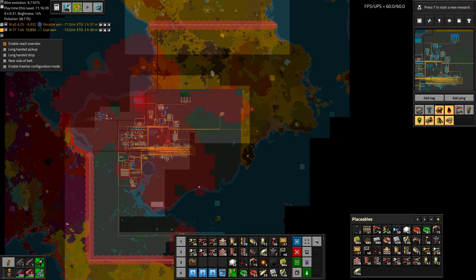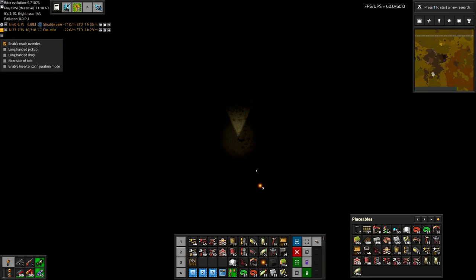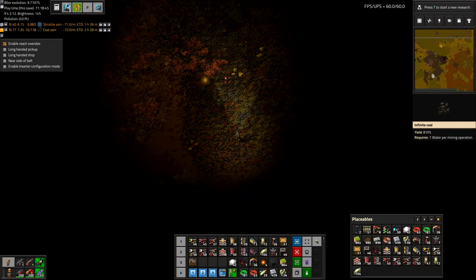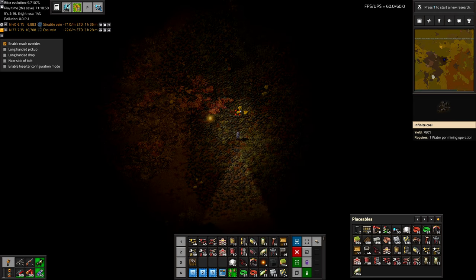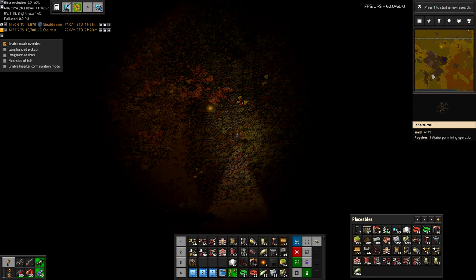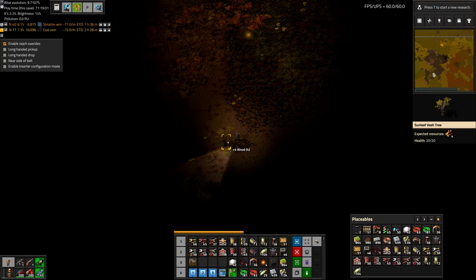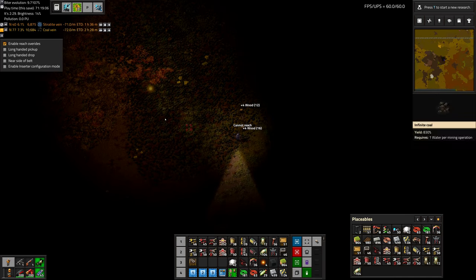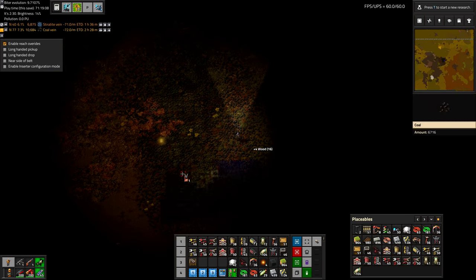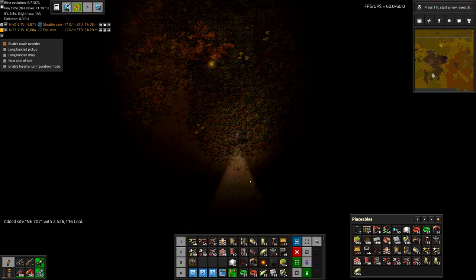As far as Steritite is concerned, it looks like we only have one option — this big patch right here. There's also this giant coal patch that has infinite coal and it requires water to mine, which is interesting. We probably don't really need to deal with that right now because this patch is much larger than we really need, so just a couple of miners ought to get the job done.